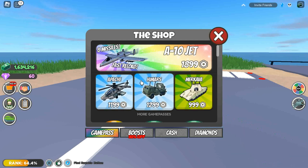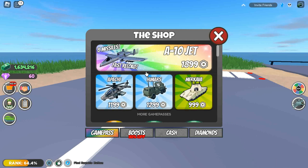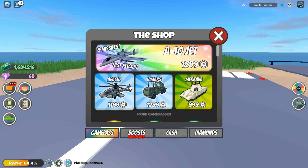The HIMARS rocket launcher is one of the fastest rocket launchers in Roblox Beta Icon, but it has some big problems. One of them is that the price is very expensive for this rocket launcher.